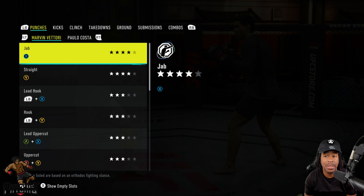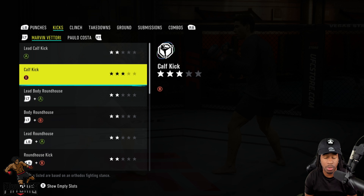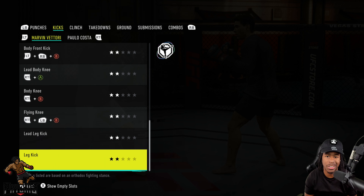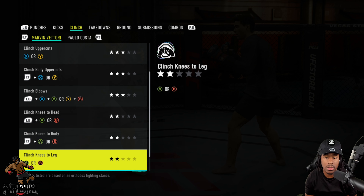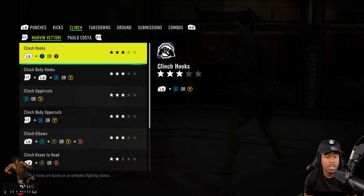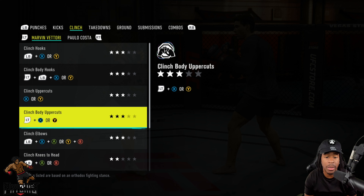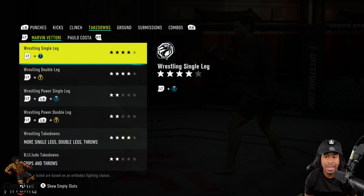Going over to the kicks — the calf kick with the rear leg is level 3 but for the most part he doesn't really have great kicks. Going over to clinching, everything's about three stars, but we drop to two stars with knees to the head and knees to the body. So when you clinch somebody you want to throw some body hooks, clinch hooks, hooks to the head, uppercuts, body uppercuts, and clinch elbows — basically punches and elbows.